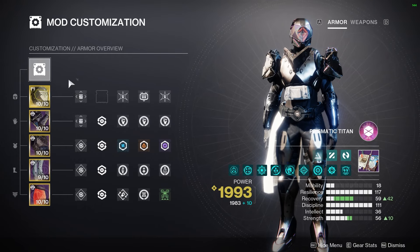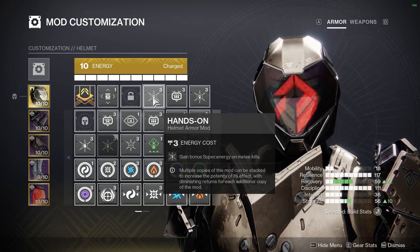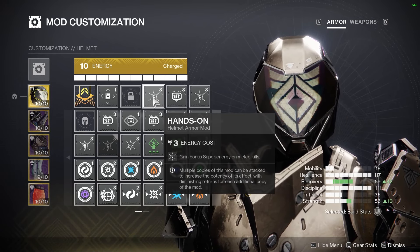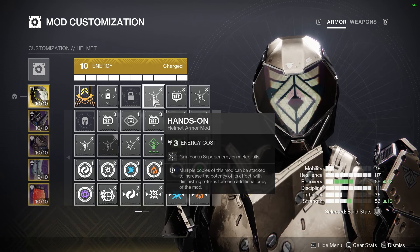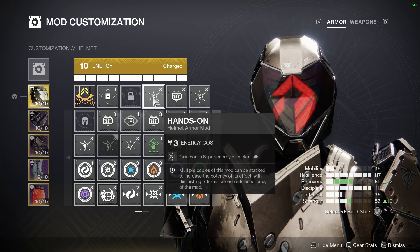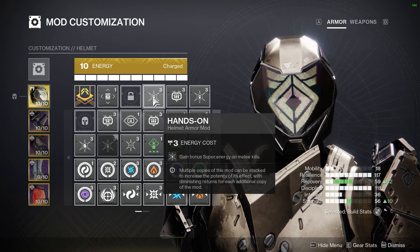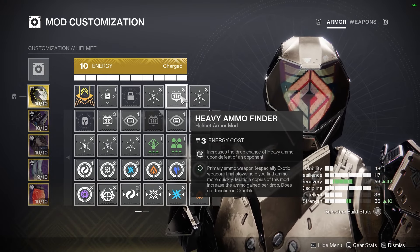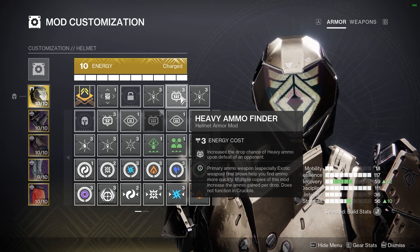When it comes to mods, first up on our helmet, I recommend double Hands-On so that you're able to get Twilight Arsenal back fast — it is a very fun super to use. Whenever you pick up those axes, you can run around and slash with them or chuck them to get that weakening effect on targets again. Also, Heavy Ammo Finder is great to constantly be able to use Tractor Cannon so you're always debuffing and suppressing targets.